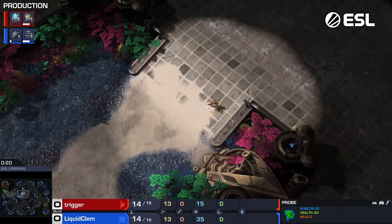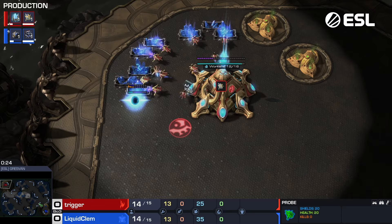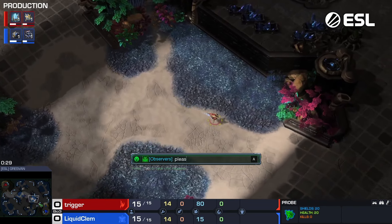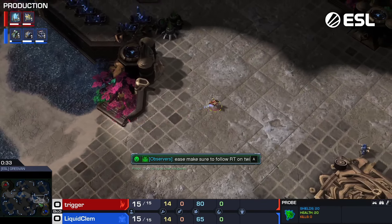Trigger versus Clem — this is a match that I'm pretty hyped about. There's the first pylon. When you send one of the first probes, that is how you do the Max Pax build. We're going to see in a second if he goes over here and throws down his own pylon in a proxy location, but there's an SCV coming out.